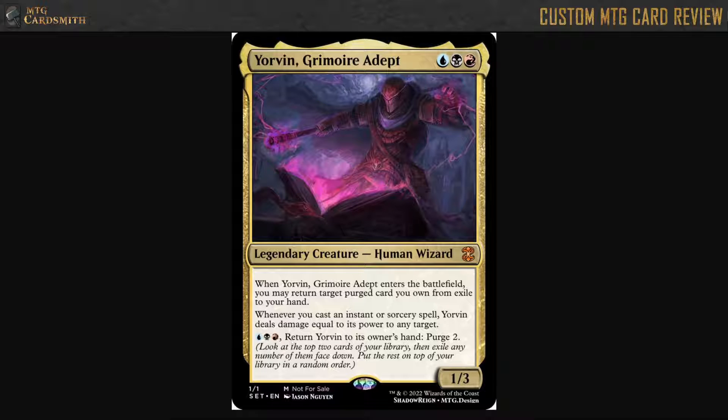If you put an aura on this guy, you don't really want to use the return clause. So it basically has to be equipment — but every time you return him, you're de-equipping him. There's a little bit of anti-synergy there.